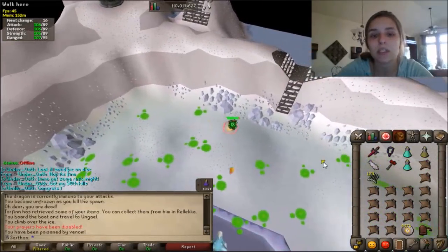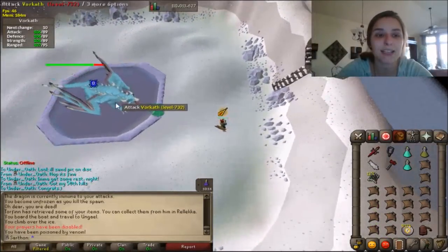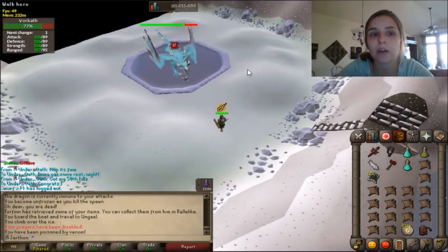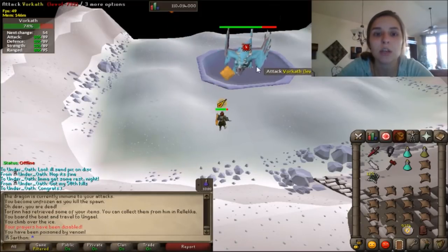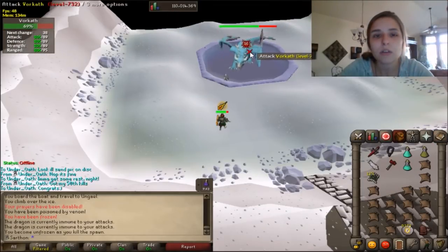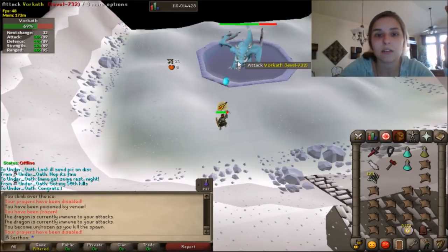You're slowed down a bit, so you want to not step in the poison puddles and not get hit. You want to get as much damage as possible in this phase, so try to avoid eating or boosting your prayer — just stay on the damage. When the zombie comes out, click to the side and then click on the zombie. If you don't click to the side you're going to have a delay because the crossbow has a delay of six seconds.